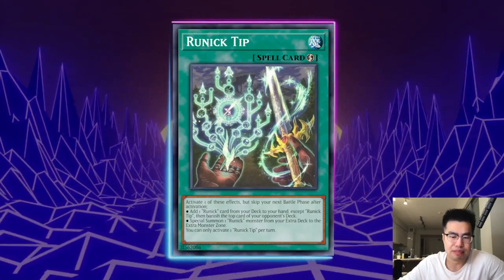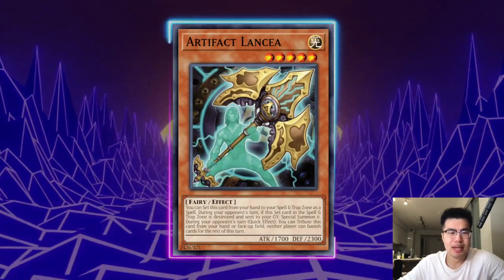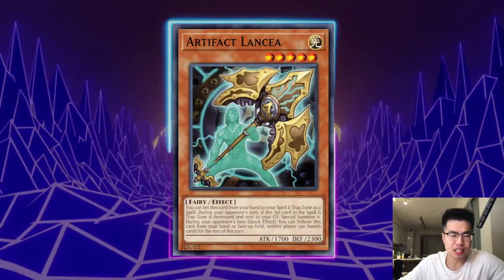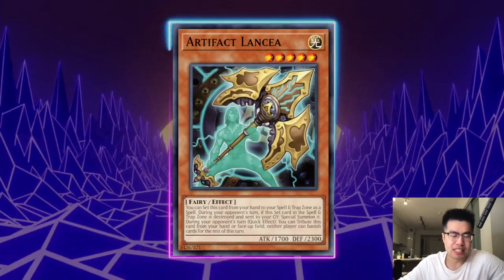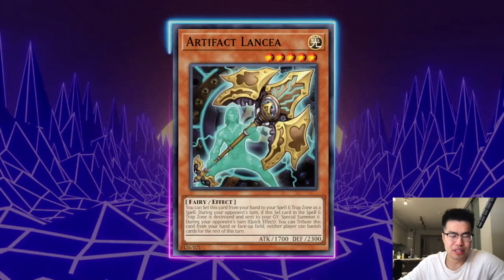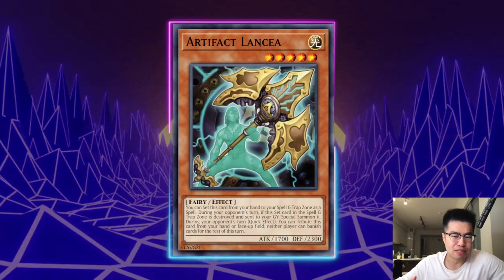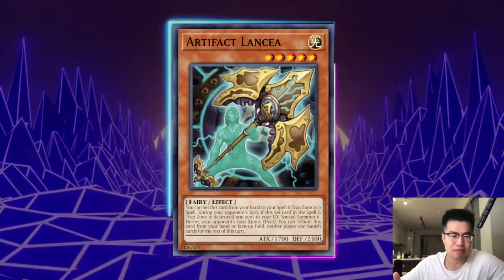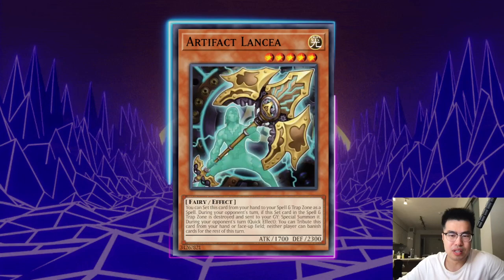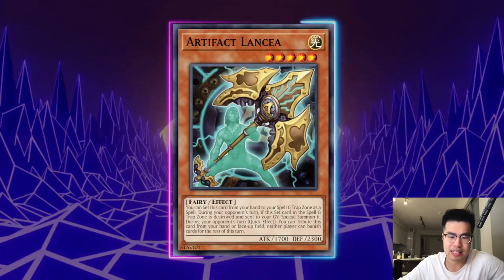Artifact Lance is pretty horrendous against this deck. It's a trap that shuts off all of the Quick Play Runic spell cards because those are forced to banish, and if you cannot banish you cannot activate them. But I just don't like a card that doesn't do anything on your turn — it just turtles on their turn — and then on your turn they already have Nechuria cards, they might have negates and hand traps. You're essentially going negative one to skip their turn, but you're not really skipping their turn. Also Runic cards don't have to banish if they're special summoning from the extra deck, so they can still potentially draw.